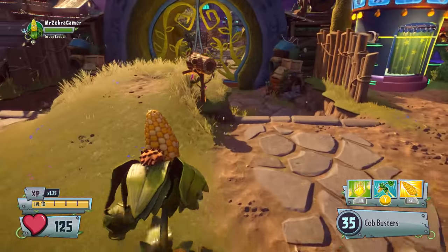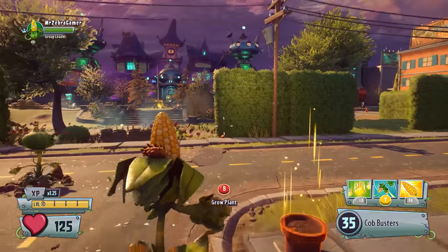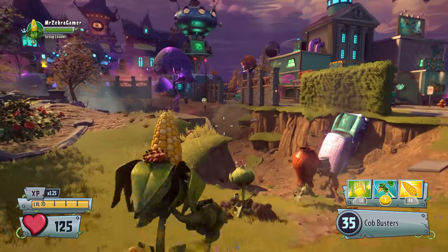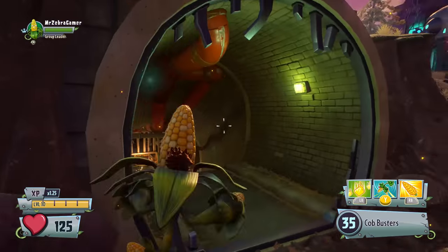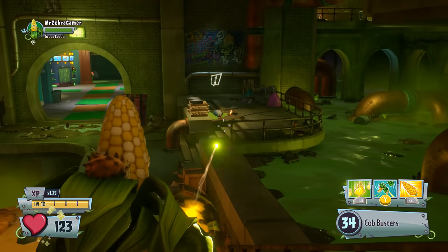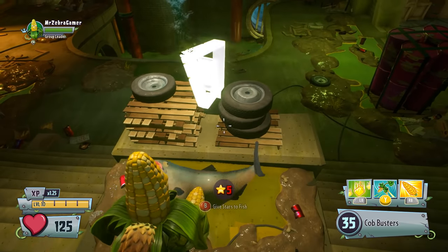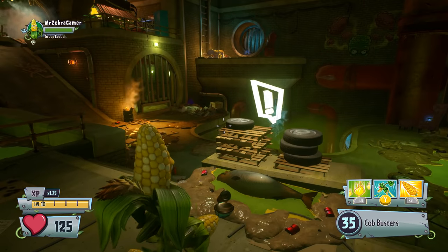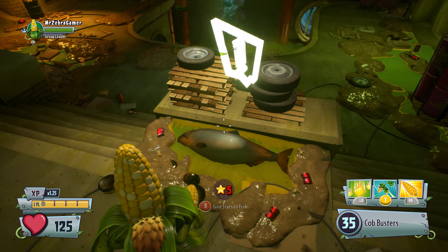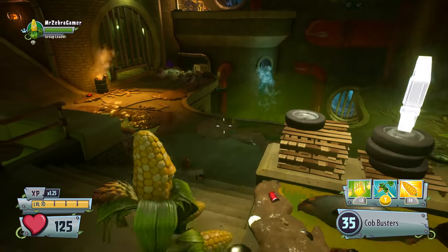Now let's talk about why stars are so important. There's an area you need to explore the world to find. Down in the sewers in the center of the map — either a plant or zombie can come down here. You'll find a fish out of water, and he will actually give you experience in exchange for stars. There are other ways to spend stars, but if you're looking for a quick way to grab experience and don't mind missing out on potential coins, I highly suggest trading with the fish — he gives you experience, no questions asked.